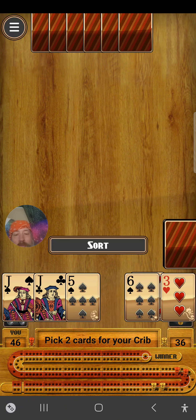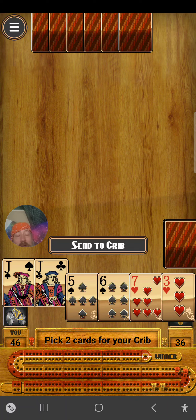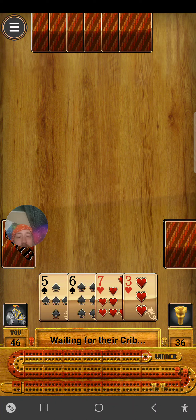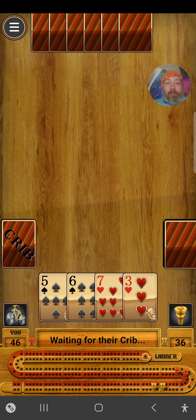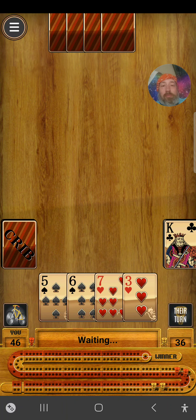So what's the strategy? Is there any strategy to picking your crib? I usually will put something that scores points for me into my crib, so at least I score something, if I can, if there's anything in there. And if it's on the other side — so you put cards in the other person's crib — then I try to give them crap, stuff that won't be able to make anything.